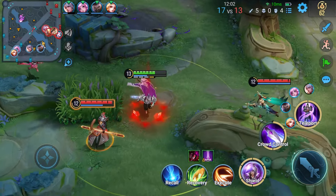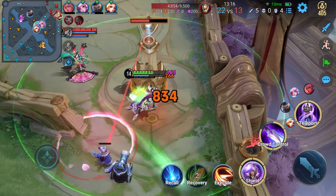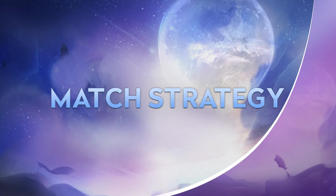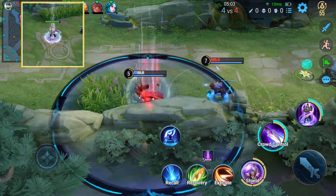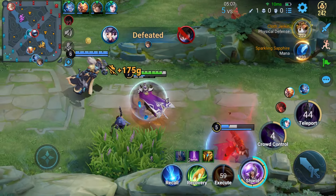If he's facing an enemy who is stronger but doesn't have any crowd control skills, he can use his ultimate to instantly teleport to easily flee the danger. Lubang should focus on leveling up during the early game. After unlocking his ultimate at level 4, he can keep using it to reach teammates and help them build an advantage.